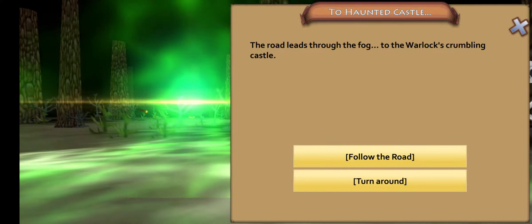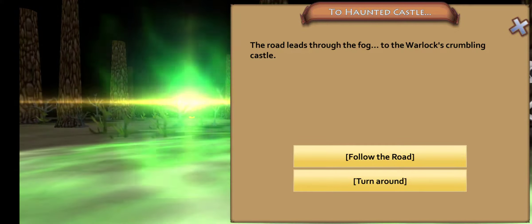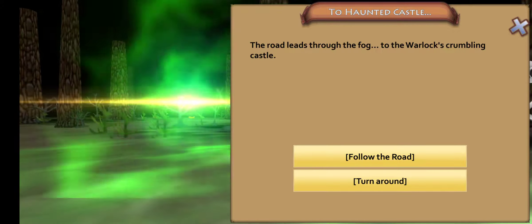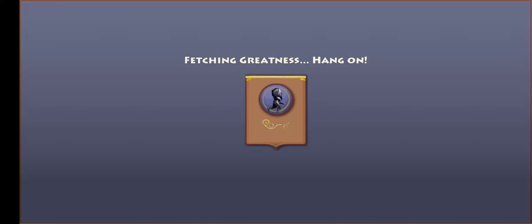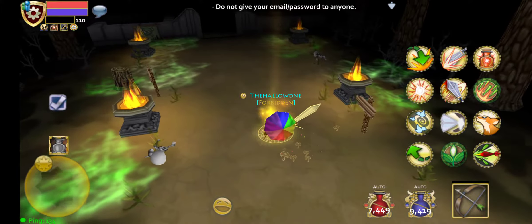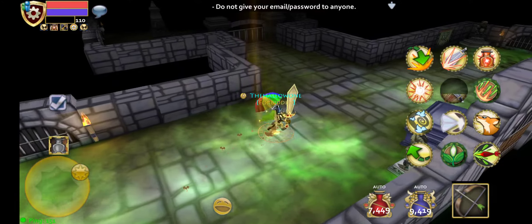What you want to do is buy the key first, right after you click the portal. The key costs 10 platinum. It's going to bring up this menu — you have to open it up and then click on the portal again. Click 'follow the road' and as soon as the game starts, you're going to have this guy following you around, which is the warlock.